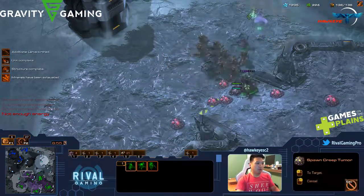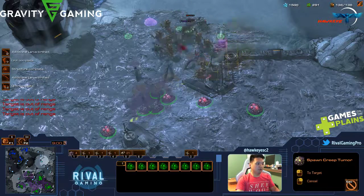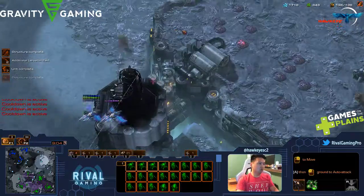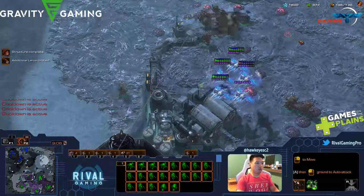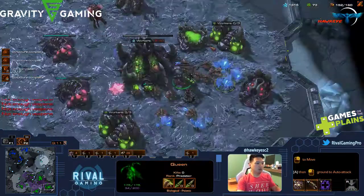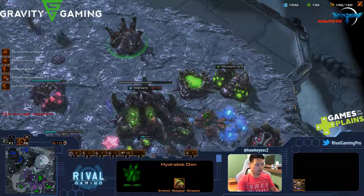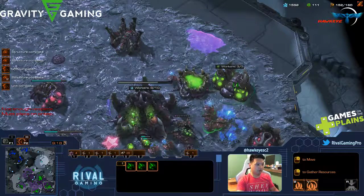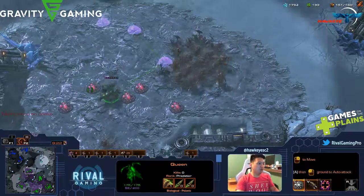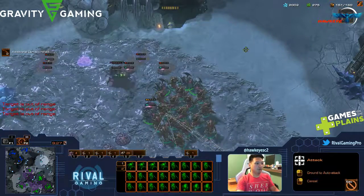It's kind of a passive game right now, there's not really too much happening. We're going to go ahead and get this going — make some more units. This purple goo spreading out is called creep; it makes my units move faster.